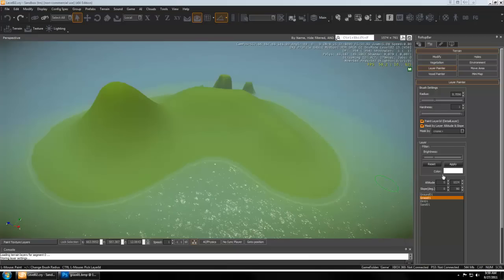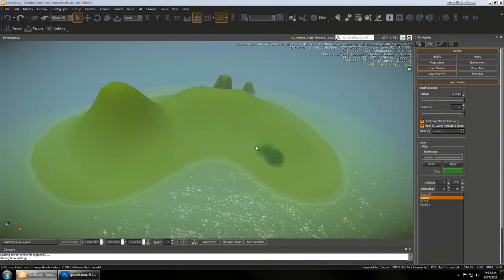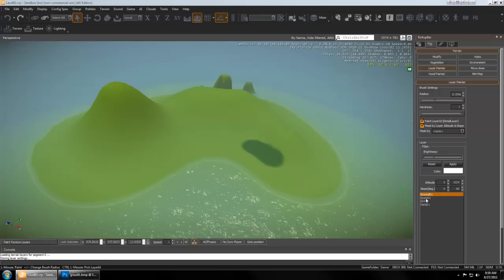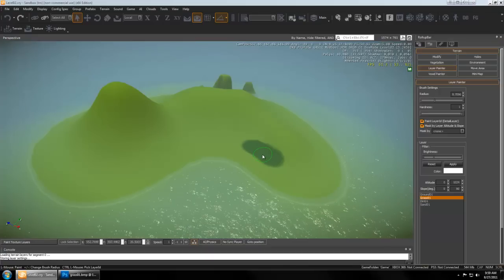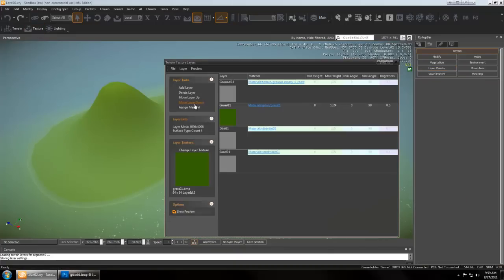In the last tutorial, we changed our color and brightness every time we wanted to paint a texture onto our level, and that's not the most efficient way of doing this. If you change layers, you're going to have to set these every time and it's hard to get the exact setting. So a better way is to go to your texture layers and change the layer texture.